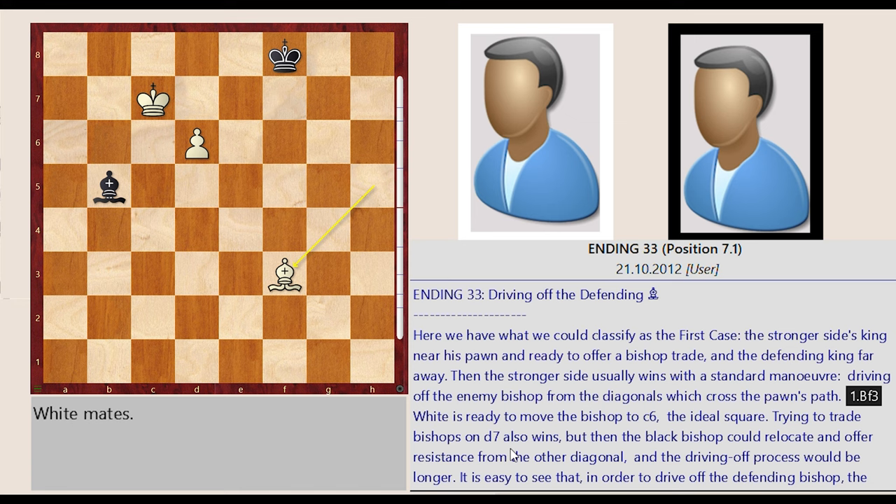Same-colored bishops: Bishop and Pawn vs. Bishop. Again a simple but somehow important chapter. Endings with same-colored bishops arise with reasonably frequency. When there are many pawns on the board, the playing technique is easy and well known, especially the concept of the bad bishop.